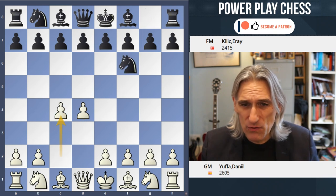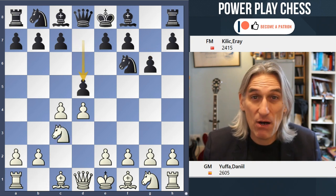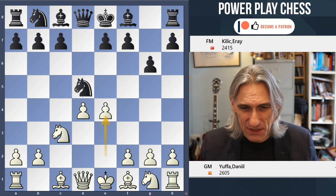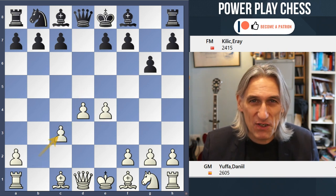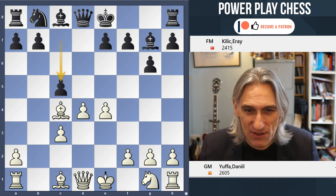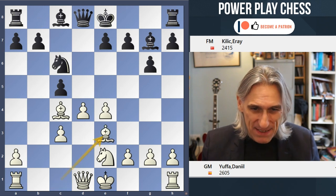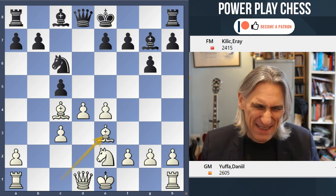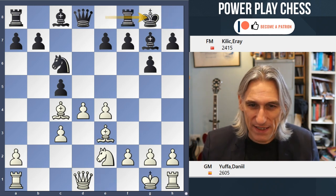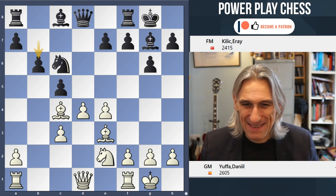This game follows a very well-worn theoretical line. That's the thing with the Grunfeld — I remember playing it as a teenager, and it was great fun when both players were improvising because black has counter-chances against white's centre. It's double-edged, it's dynamic. The problem is if your opponent knows lots of theory, then it's not really that double-edged. It always felt like white could secure the centre, and once white secures the centre, it's tough going for black.